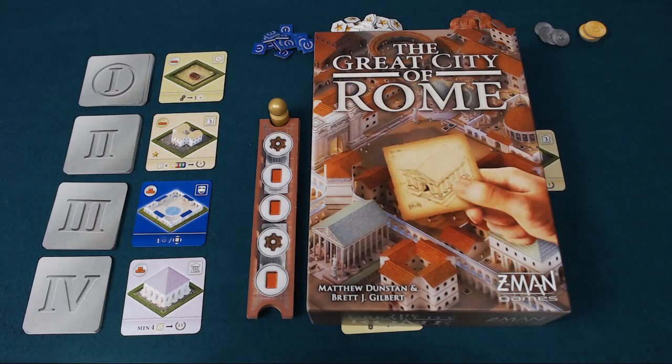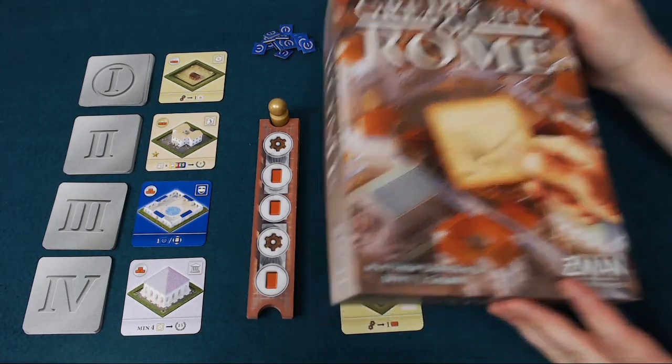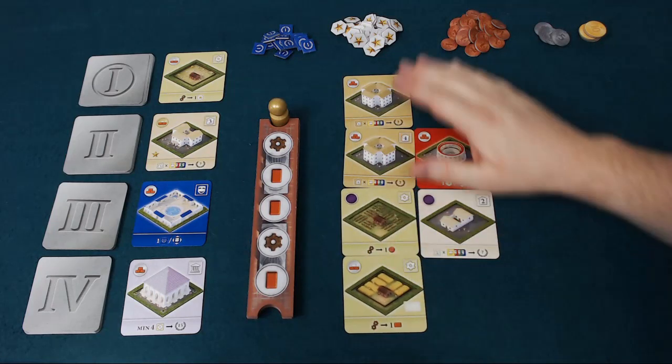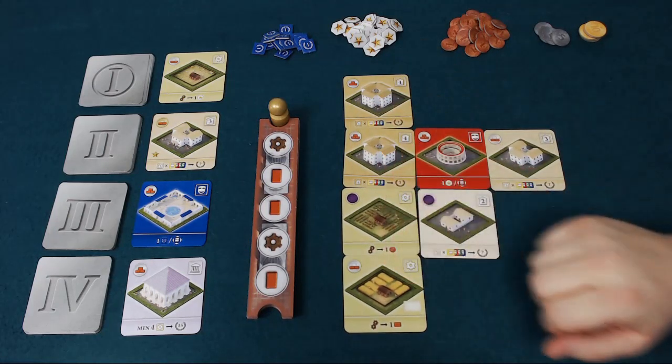Hello and welcome to this pit stop for The Great City of Rome, a game designed by Matthew Dunstan and Brett J. Gilbert, coming from Z-Man and Abacus Spieler. In The Great City of Rome, the players are competing to be the best architects by creating a 4x4 grid of building cards over the course of the game.